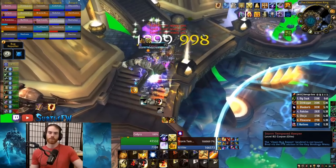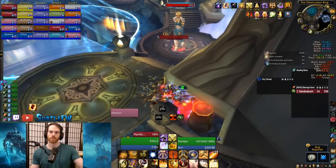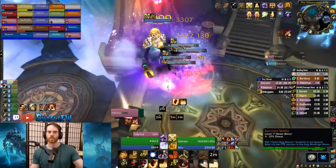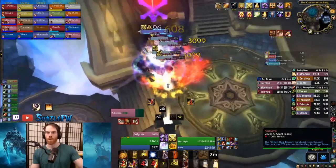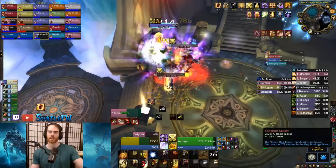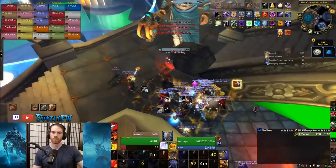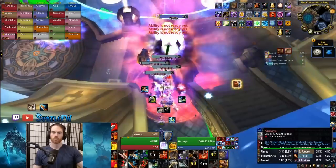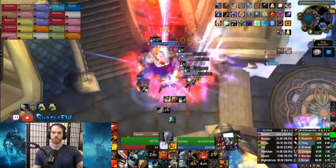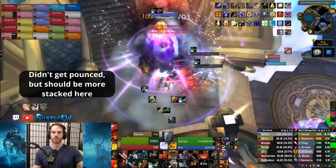This fight can be solo or two tanked on both 10 and 25 man, but two tanking is easier your first time. The hardest part is the pull — sanctum sentries that patrol with her buff each other's damage by 50%. If the pull goes wrong, all buffed cats will use savage pounce and instagib. They only pounce players out of melee range. The most reliable pull is to have the entire raid stacked out of line of sight and have a hunter MD everything to the tank out of LOS with trap or Volley. Without a hunter, a ghoul, lock pet, or instant attack followed by immediate LOS also works. Use defensive CDs on the pull in case anything goes wrong. Everyone stays stacked until all sentries are dead.